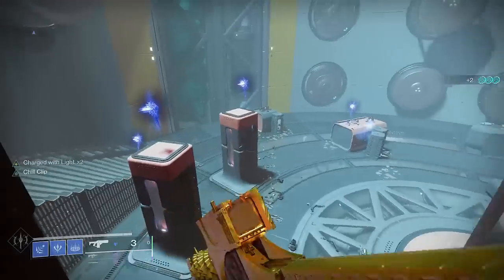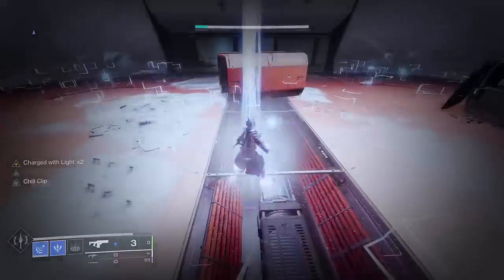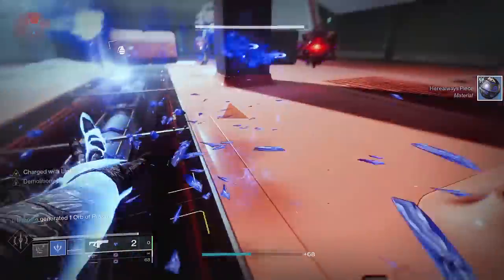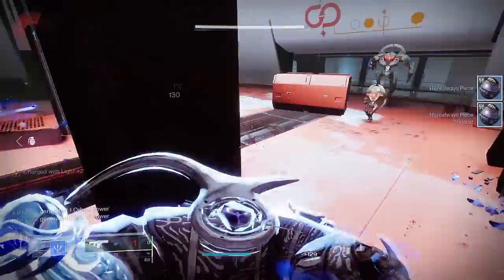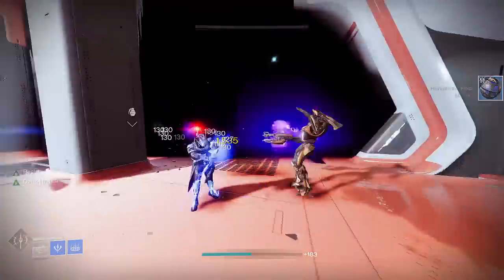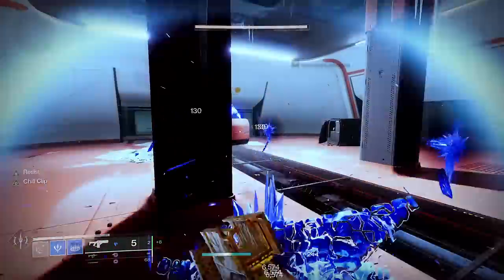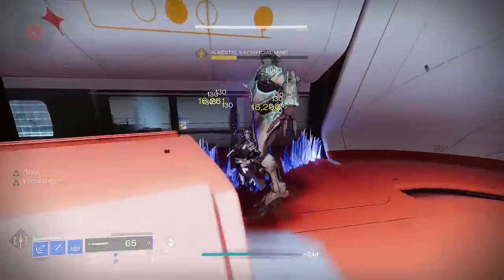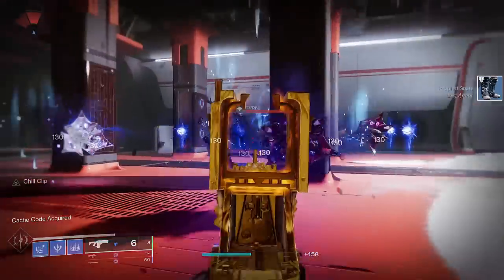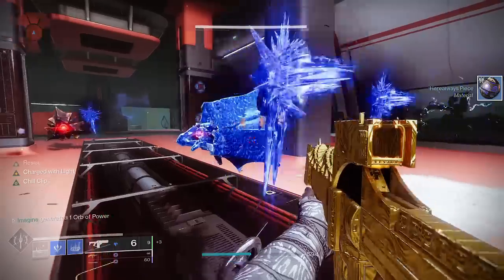To help remedy this, you'll want 3 things: 100 discipline, and the mods Bomber and Innervation. Throwing a turret with only 1 stack of Charge with Light is what I'm going to refer to as borrow throwing. Bomber generates 25% grenade energy for warlocks for activating your class ability. Innervation generates 10% grenade energy for picking up an orb of power. I'd recommend using Harmonic Siphon on your helmet, which will generate 1 orb of power for every 2 kills with your stasis fusion — which you already do as part of your loop. These tools are meant to be extra passive grenade energy boosts to help alleviate the grenade energy debt from borrow throws. The orbs also serve as passive ammo regenerators, since they directly feed into your special finisher.